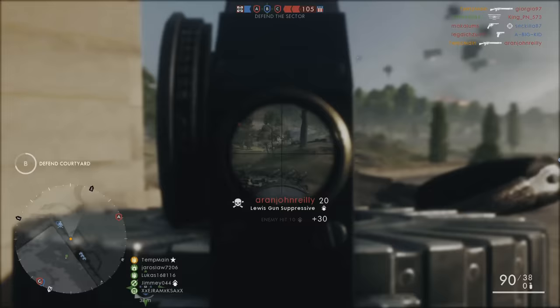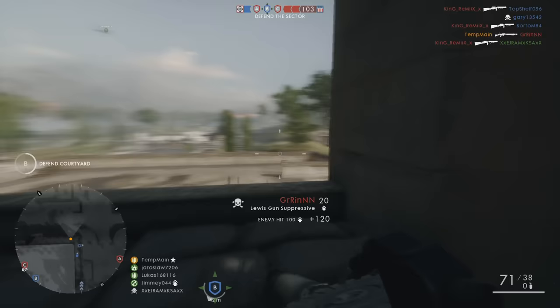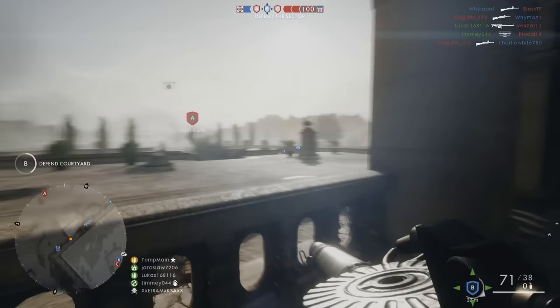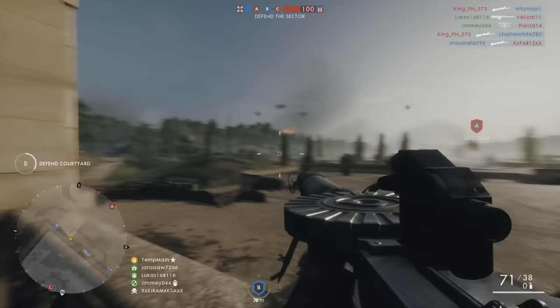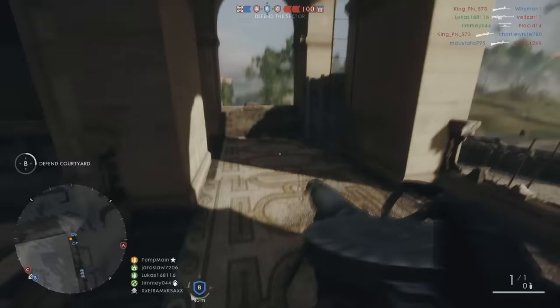It's the Lewis Gun Suppressive. It comes with an optical sight and extra magnification. It comes with 97 bullets instead of the usual 47 on the standard variant. Also, everywhere you look around here is bipod cover. Now in Battlefield 1, it's a little bit different with the bipods compared to past Battlefield games, where oftentimes you would have to manually set up the bipod with an animation that would take a little bit of time.